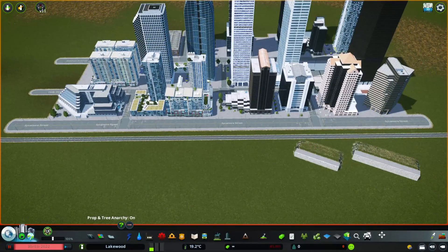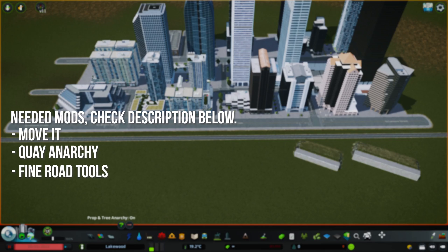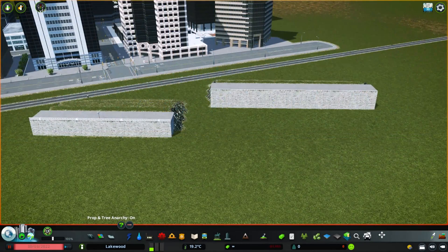Let's first discuss what you're going to need to be able to do this. You're definitely going to need Move It and you will need Key Anarchy. Fine Road Tools and Road Anarchy are also going to be critical. You can be a little bit flexible with which key you're going to use — I'm going to use the one from the Content Creator Pack for Bridges and Piers that came out in 2021.